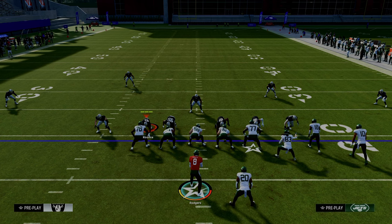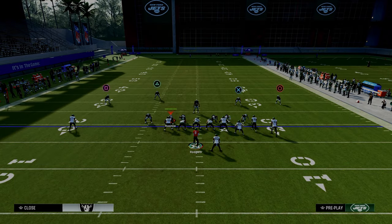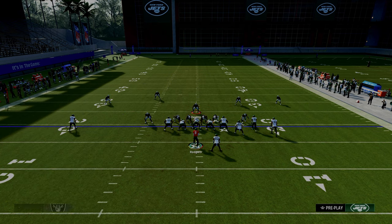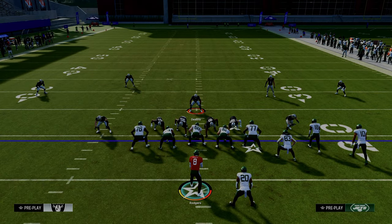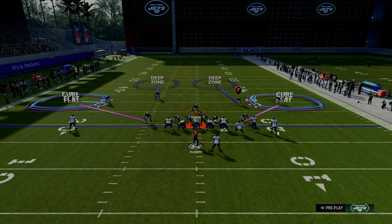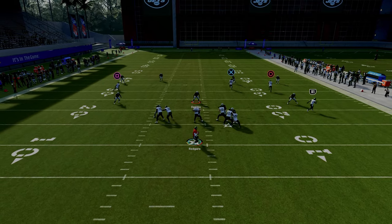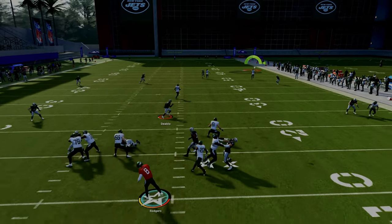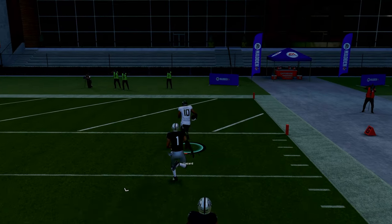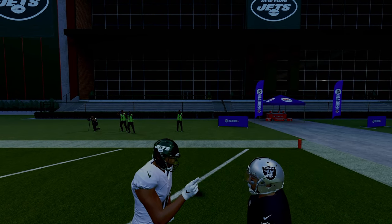We're going to be showing you this quick setup out of the play Flood. What most people like to do with their 4-3 Even style coverage is a defense that looks something like what you see on your screen. We're going to overload this inside quarter defender by putting our tight end on a streak and snapping the ball as quickly as we possibly can. That circle receiver will basically clear that 30-yard cloud flat, and because it's a glitchy outside fade style route, he's going to have a really good chance at getting over the top of that defender.